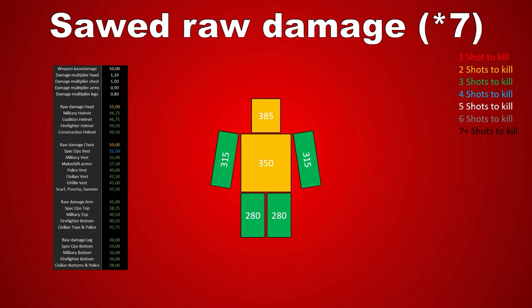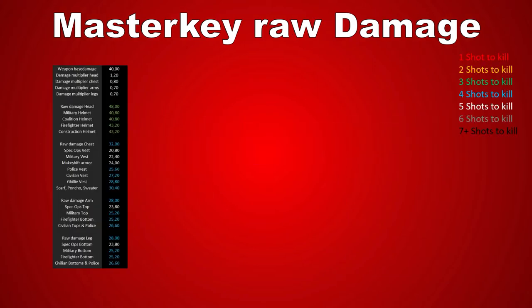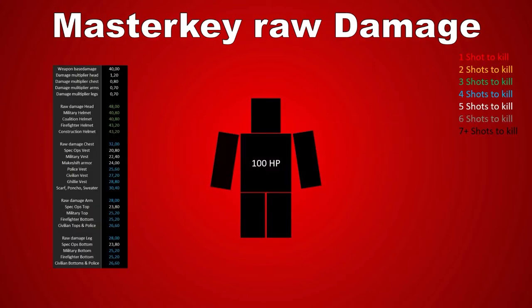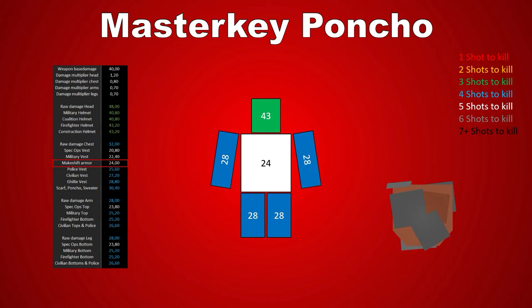But we will take a close look at that in a second. Before that, I would like to compare the damage of the Sawed-Off to the Master-Key. Using the same scale, we can immediately see that it takes four instead of three shots to kill a naked player. A poncho won't make a huge difference with the Master-Key though, but any armor will increase the hits needed to kill your enemy to five.